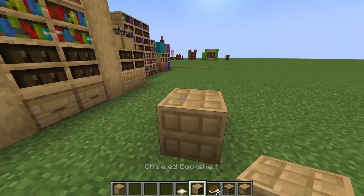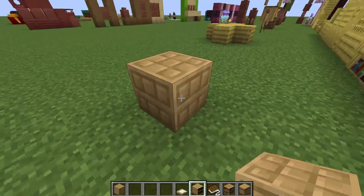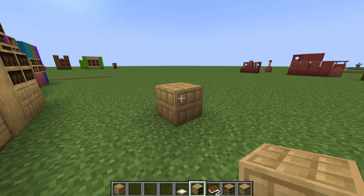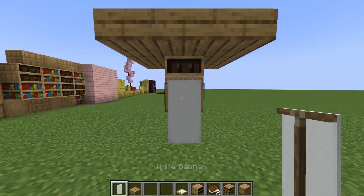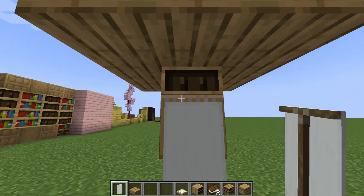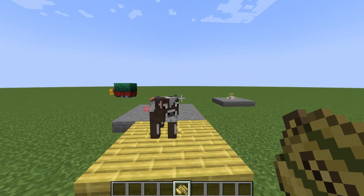We can't forget that the bookshelf itself has a different texture on the sides that are not active and on the top and bottom, which all can be used in decorating. Also, we can cover up the top of the bookshelf with slabs like this, put a banner in front, and voila — we got ourselves a guy wearing a sombrero. Look, these are the eyes and this is the mouth with the teeth kind of grinning.